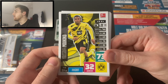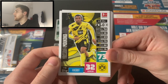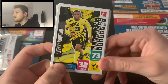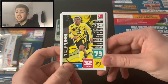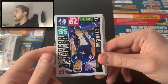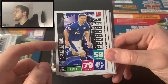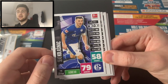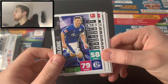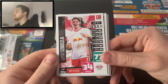Youssoufa Moukoko of course scored his first Bundesliga goal the other week for Borussia Dortmund — he's number 748, with 73 attack for a 16-year-old on his first Match Attax card. That's incredible stuff. We've also got Arsenal loanee Sead Kolasinac — a nice card for me as an Arsenal fan, 79 defense. A little bit generous for Kolasinac as he was always better going forward than defending, on loan at Schalke.